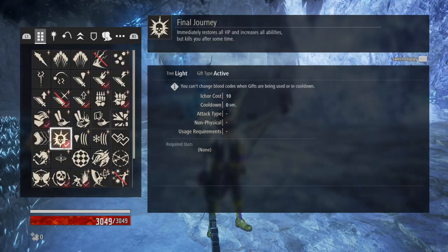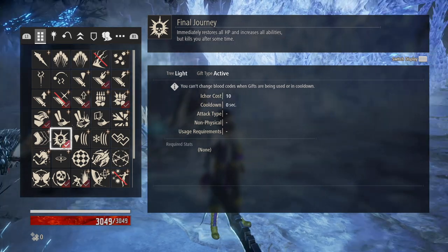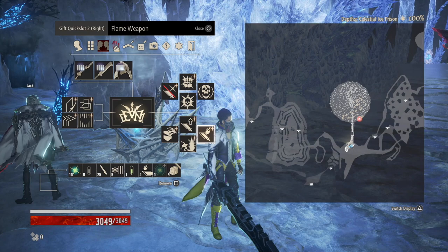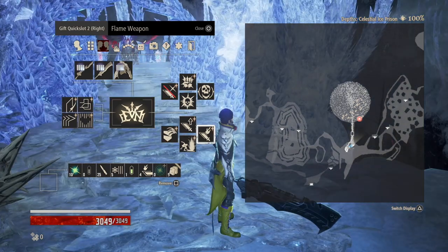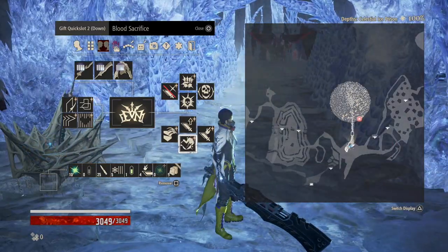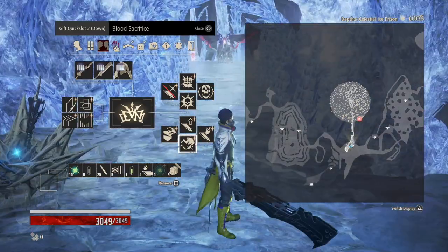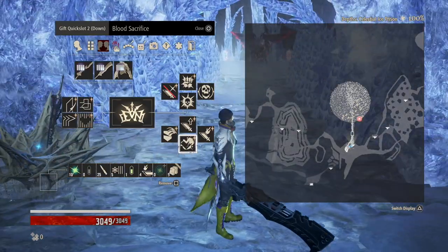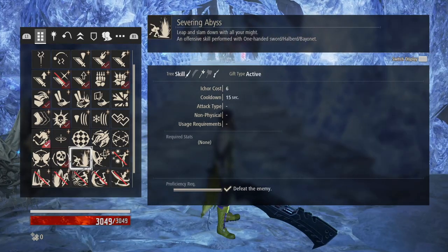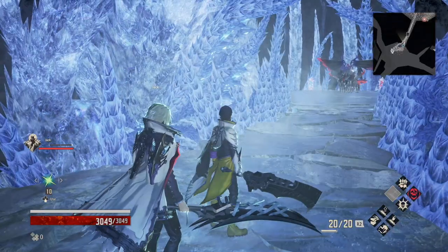From there you're going to use Fatal Surge — make sure you have Jack as your partner — then Final Journey, which immediately restores all HP and increases all abilities. After that apply Merciless Reaper, Overdrive, and Flame Weapon, since the Frozen Empress is weak to fire elemental damage. Use Blood Sacrifice throughout to regenerate ichor while applying buffs, and one last time so you have enough ichor to switch it out to Severing Abyss and then use Severing Abyss on the Frozen Empress.